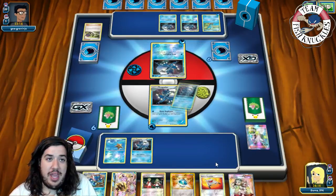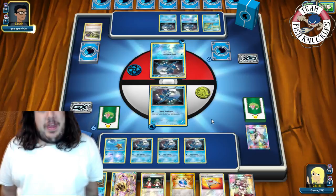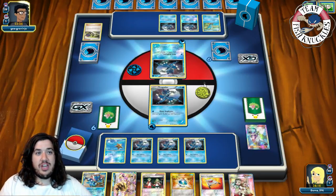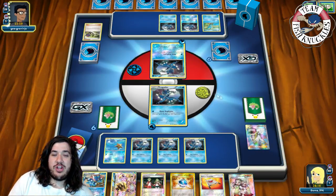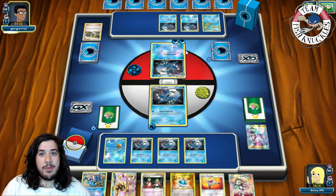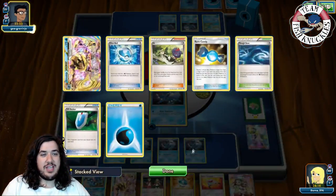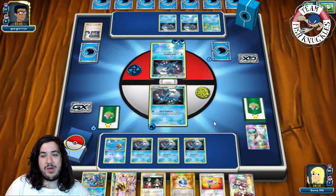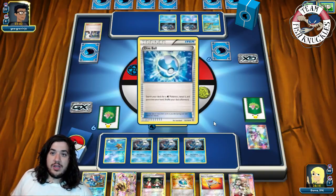If he takes a knockout we can Ace Trainer him down to a low hand size. If he puts a Water energy in his hand, we can Ace Trainer it away so he has no guaranteed Water on the field. We see Trainer-N, discarding his hand. We get six new cards — our hand was pretty good. We see he did play Rare Candy, so that could have been really risky.